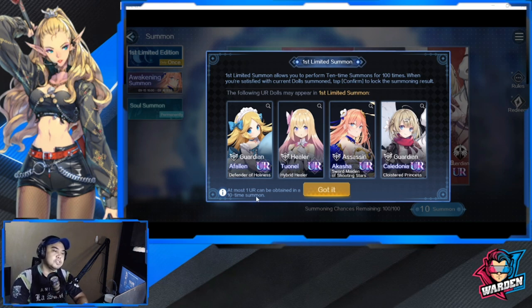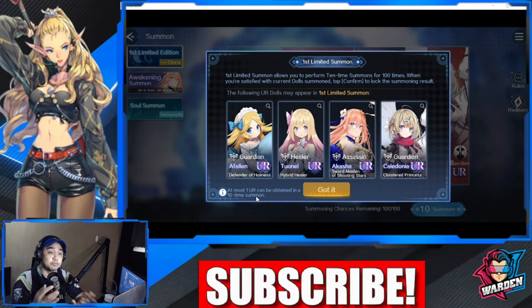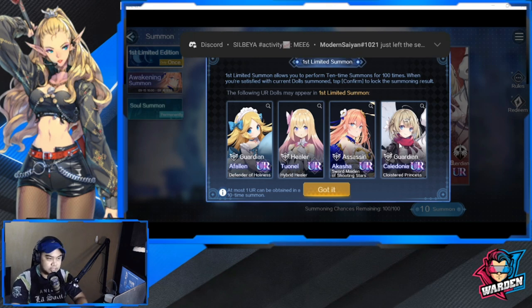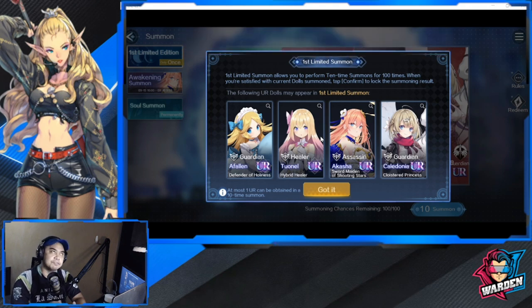Ideally, once you do a 10-pull, you should be able to get one UR and one SSR to confirm that batch of summons. The game actually has a lot of healers, and eventually after seven days of logging in, there's going to be a good healer given to you — so you're definitely not pulling for a healer.